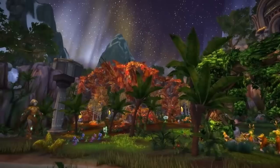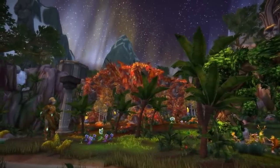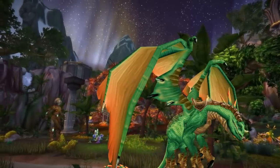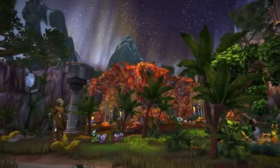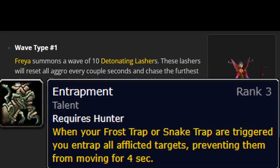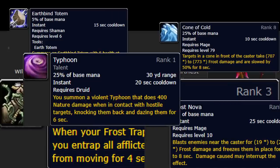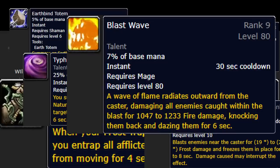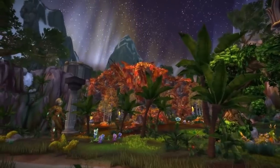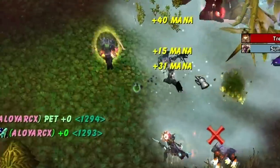Freya: if you're progressing, clear all the trash. If you've cleared it multiple weeks in a row, try to min-max how much trash you clear — it's really annoying and takes a lot of time. Make sure you face the Green Dragons away, and use the GTFO add-on to tell you when you're in a hurricane. The best way to handle the Detonating Lashers is the Entrapment talent from Hunters; you can also use Earthbind Totem, Frost Nova, Cone of Cold, Unchained Magic, Typhoon, Blast Wave, or apply Crippling Poison with Fan of Knives. You can also pop Army of the Dead and the ghouls will taunt them. Keep comms clear during progression and don't call out to kill the roots when people are already killing them.